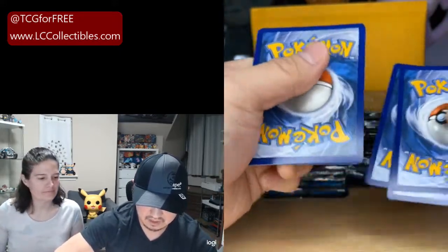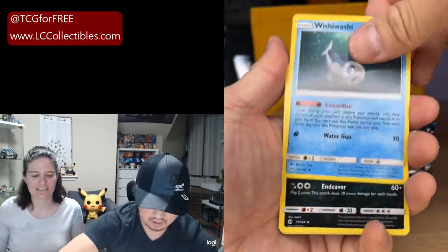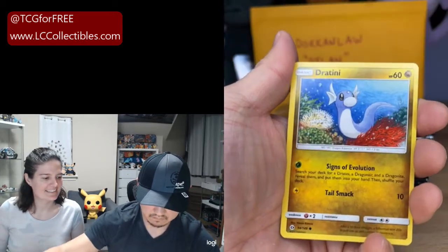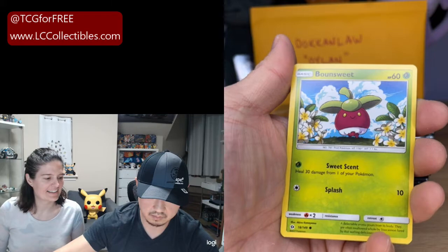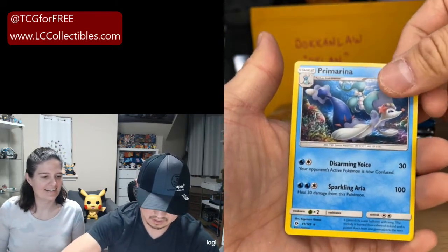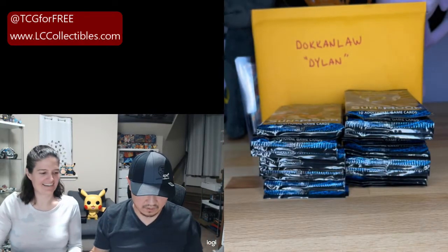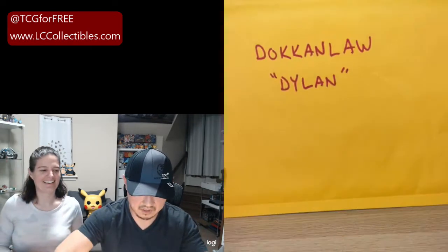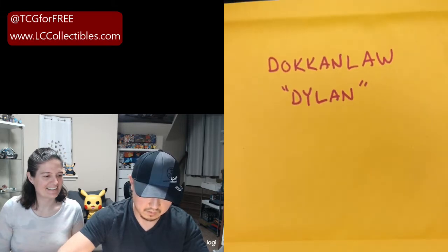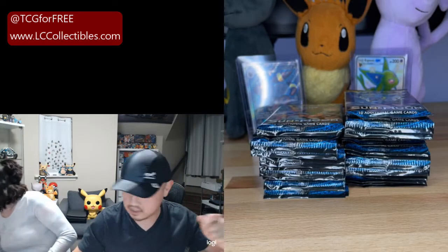If this one doesn't hit for you, hope you still had fun with us. Howl, Wishiwashi, Morlul, Dratini, Alolan Diglett, Bonesweet, Energy Switch, and a Primarina. Doken Law, welcome him to the dark side of Pokemon. Dylan, thank you so much for hanging out with us — hope you had fun, even though you didn't get anything out of your packs. Next time — we'll try it next time.